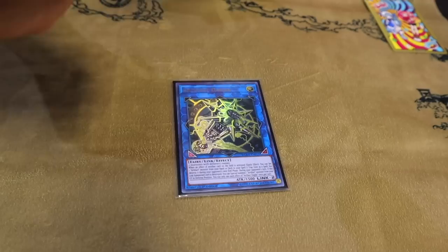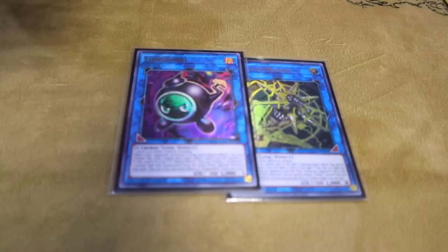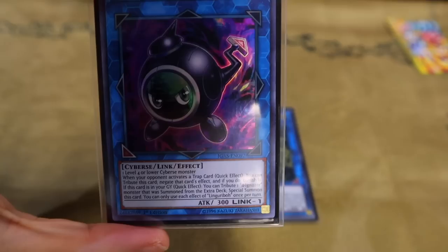Starting with the extra deck — the one copy of Dagda. Dagda, please ban this card. And then the one copy of Lingaribo. I choose to play this card a lot of the time — I think it is just really strong. On boards where your opponent is playing Sword Soul, one of the strongest cards they can search is Blackout, and Lingaribo answers Blackout.